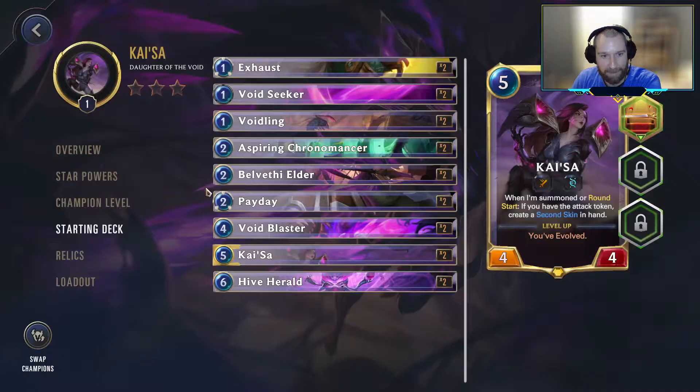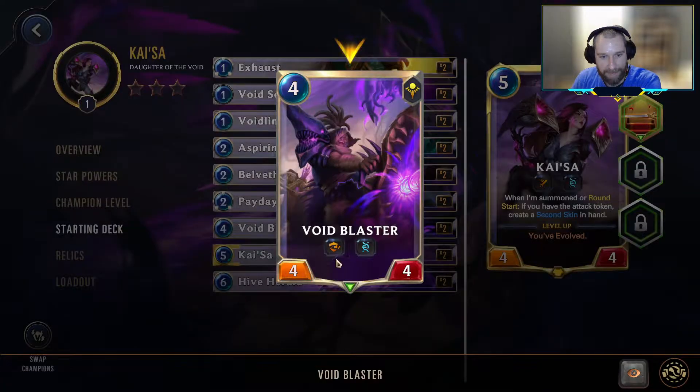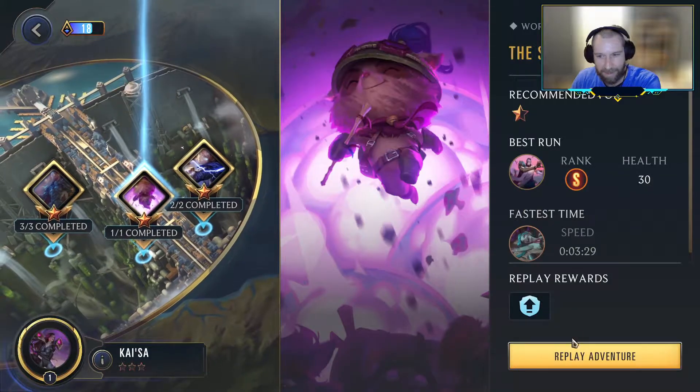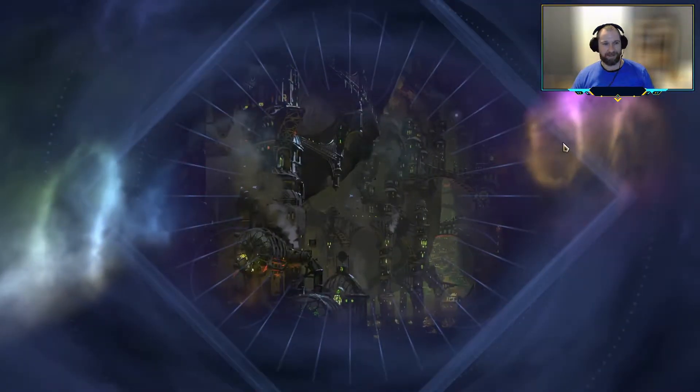And so if we're looking to hit on Evolves, I want to have her with abilities that our other units can't generate. Voidling could have to random it, but our other things — like the Elder starts with Spell Shield, the Blaster starts with Overwhelm — so having Kaisa start with two abilities and then having quick attack challenges come from those abilities is quite strong. Challenger assembled.